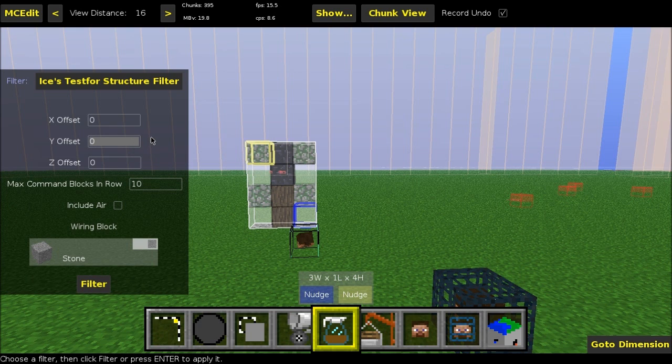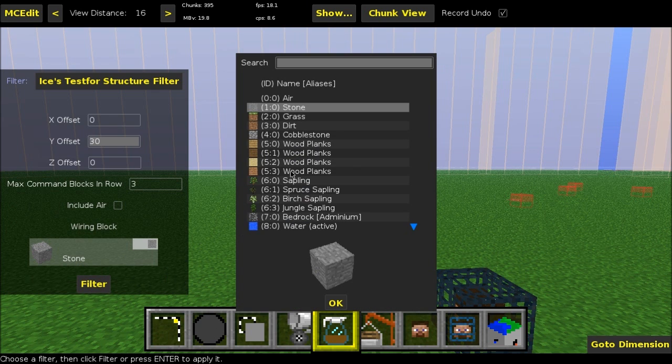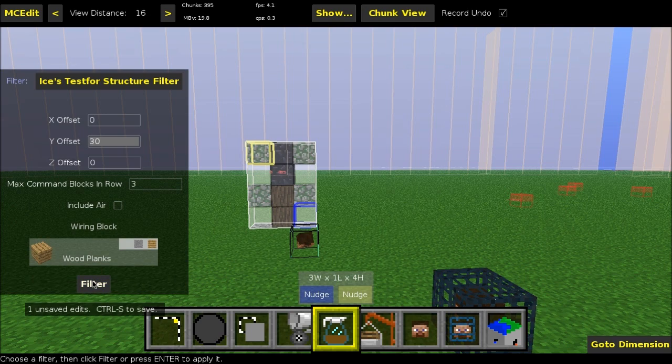This is how far away the redstone will be generated from your initial structure. I like to generate my redstone just far above, so I am going to generate it 30 blocks above at the same X and Z axis. Next, we have Max Command Blocks in Row. This is just the shape of the redstone — if you were to set this to 1, it would just be a long skinny list. If you set it to a higher number, it would be just one row. We are going to set it to 3, since we are testing for 8 blocks. Next, we have Include Air — that's self-explanatory; if you don't check this box it will just ignore the air blocks. Finally, Wiring Block — this is just the block we are going to build the redstone out of, so we'll do it out of wooden planks. And now you're done. You can hit Filter.